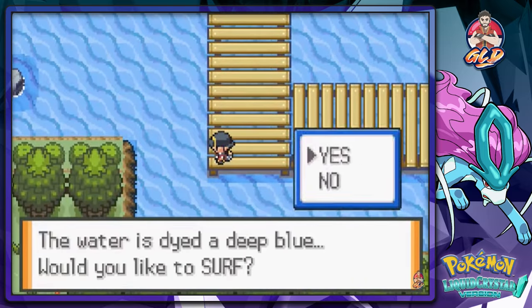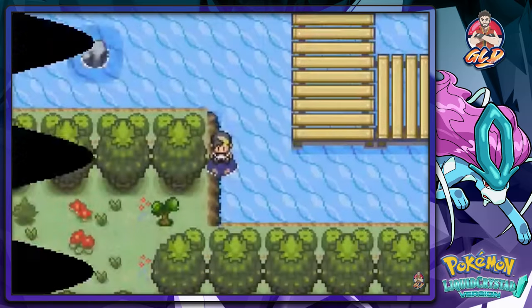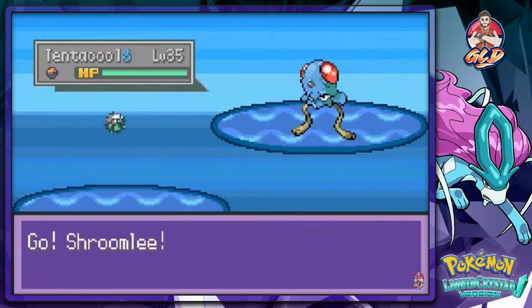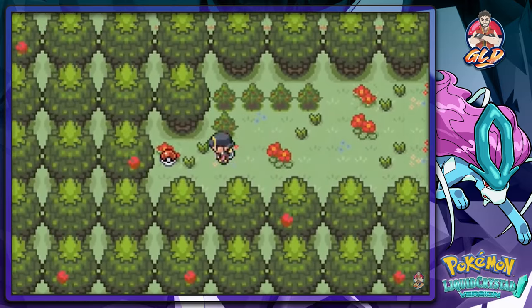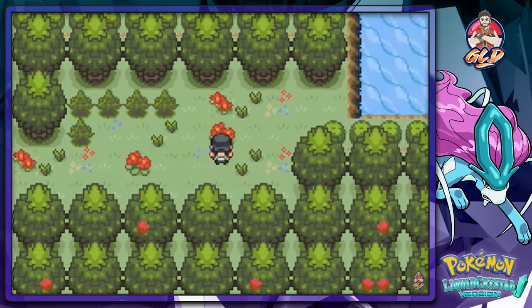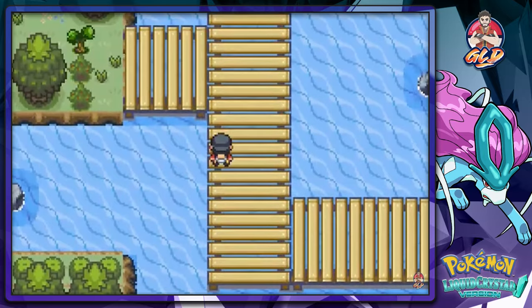I managed to teach Charizard its Wing Attack move that it should have learned at level 36. Here we have a tentacle that wants to bother us, so I'm gonna cut this thing. We found ourselves a Calcium right here — it's always good. Let's get back to the winning ways.